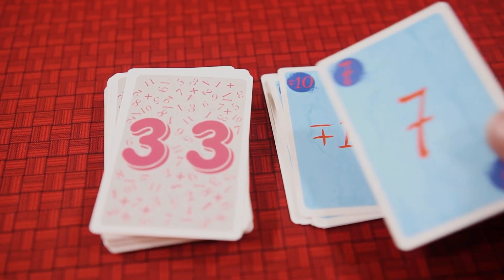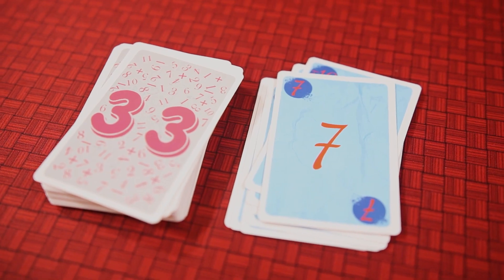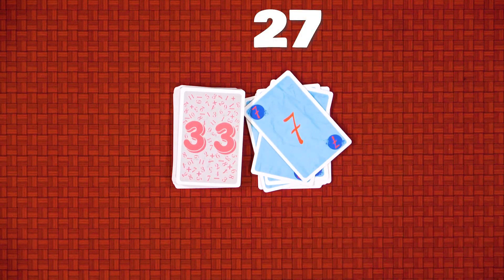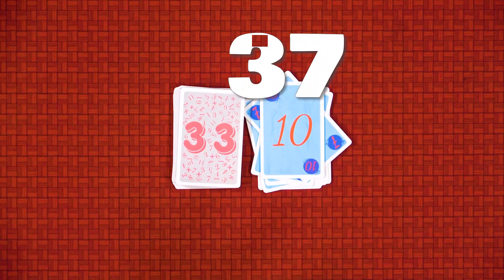When a player places a card on the discard pile, they announce the new number value based on the cards played. The important thing to keep in mind is that at no point may you play a card that causes the total to exceed 33.